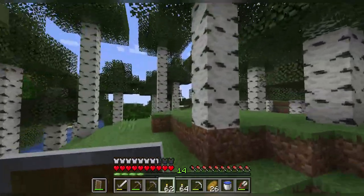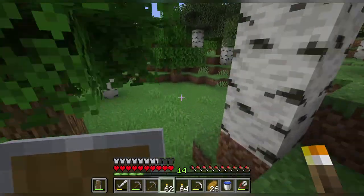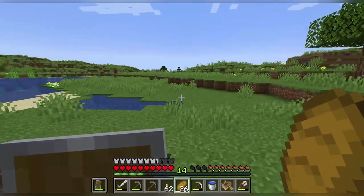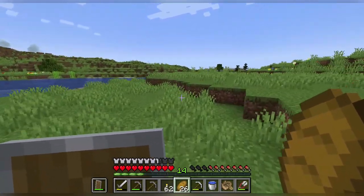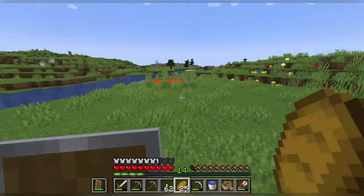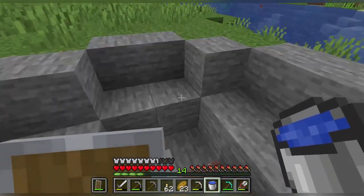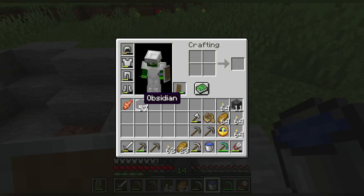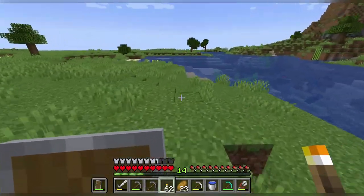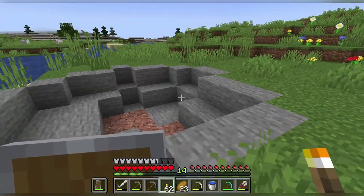If I remember correctly, there should be one over there somewhere, though it's a bit of a distance. Changing plans — I just found a lava pool nearby. Our bacon is saved. There it is, our old lava pool. I might have gotten more than what I needed — maybe almost a full stack of obsidian. I was here, so I might as well get all the obsidian I can.